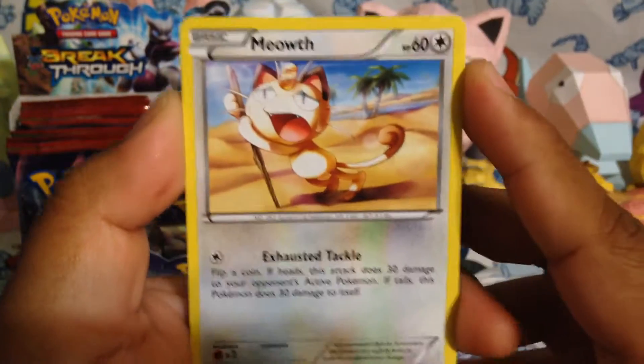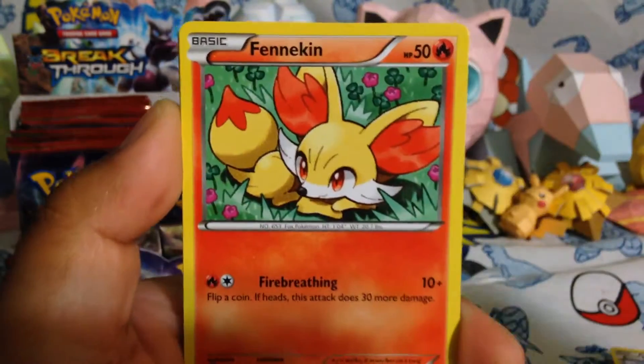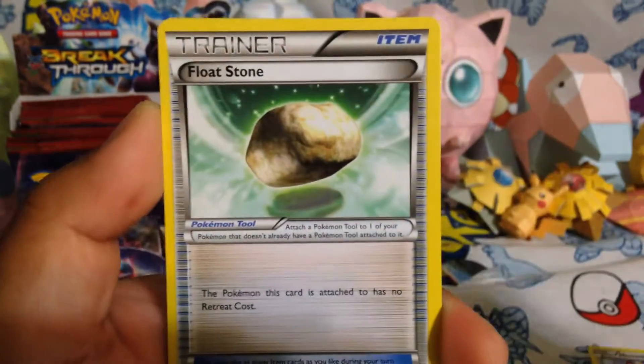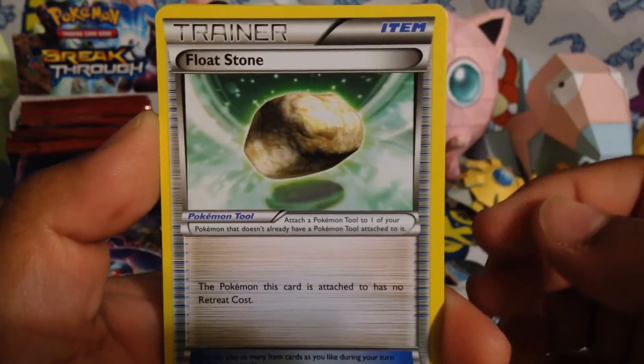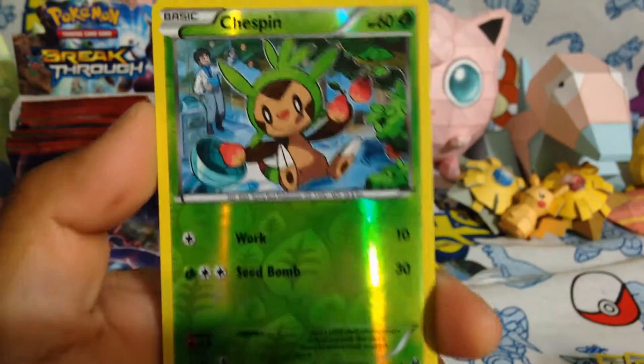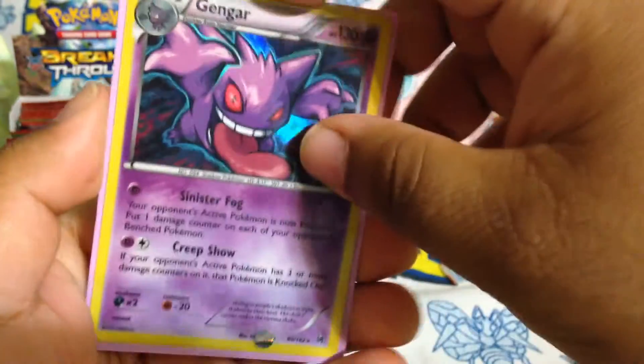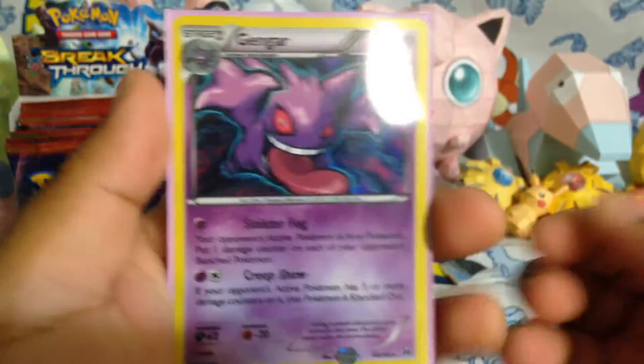Oh my gosh, I destroyed this pack! Get the code out of the way. And the last pack for this opening — see if we can get something good, maybe even a Break. Meowth, Pancham, Fennekin, Magnemite, Routes, Giovanni's Scheme, Magneton — I like that art, that's amazing. Floatstone — I think I need this. Chespin Reverse, looks all pretty. And the rare for this pack is a Gengar! That is awesome — got Sinister Gengar, or the Creepshow Gengar.